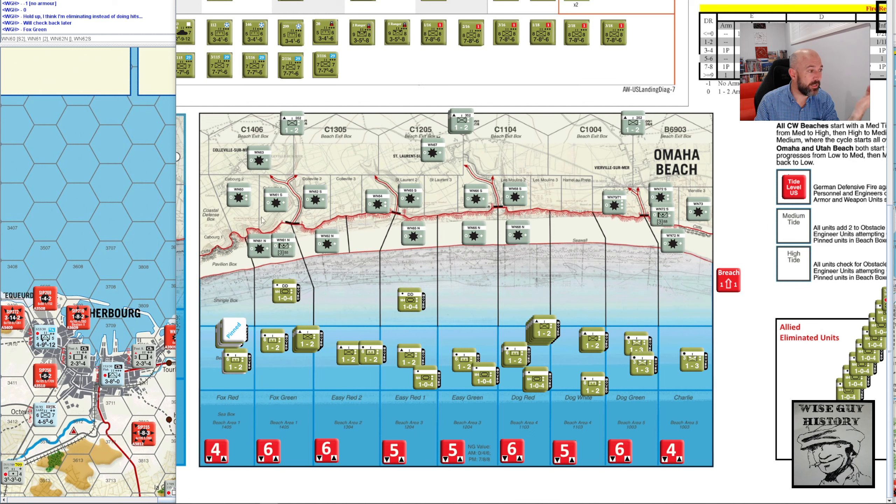Then we go to the next potential — this is Widerstandsnest 61. Should be doubled as well. The target box is in the same sub-sector and the box immediately lower is not occupied by Allied units. So they're doubled as well.